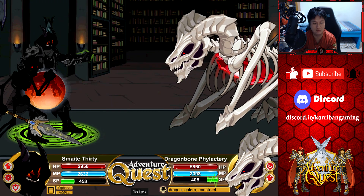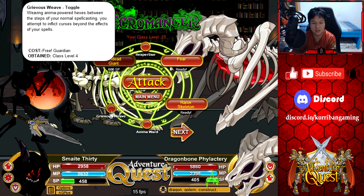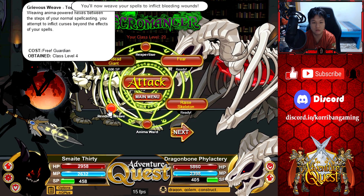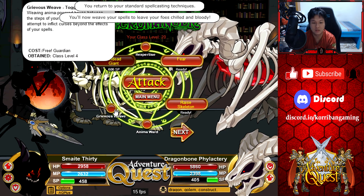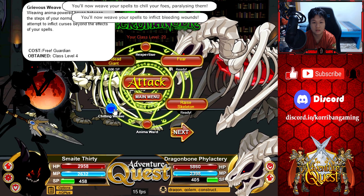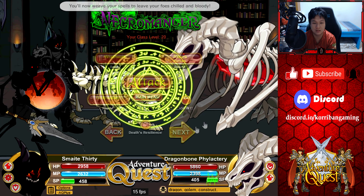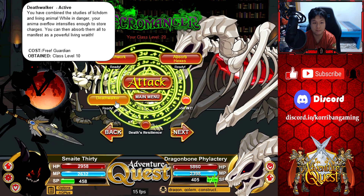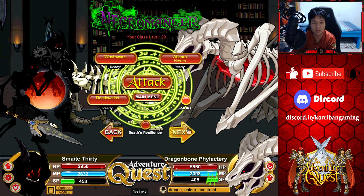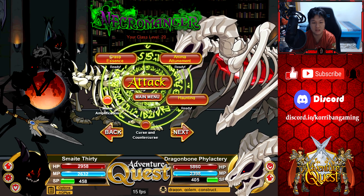Undead Beast will do — this will do darkness damage. And then we can do Grievous Weave as well, so we can toggle that on: rending weave, bleeding and paralyzing — rending chill. I also have the 50 intellect toggle on here to boost my spell casting. Now let me summon the pet.